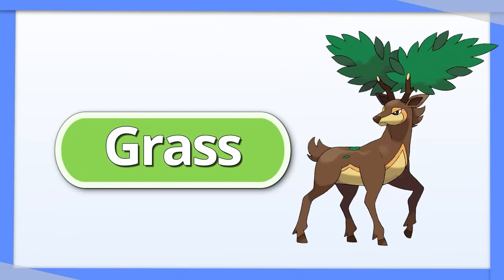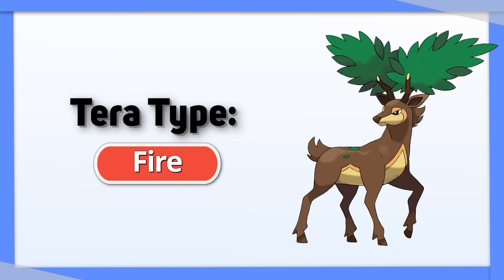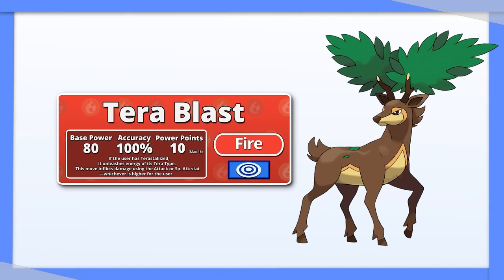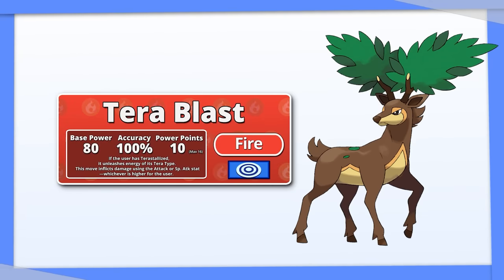Sawsbuck: like most Grass types, Sawsbuck benefits the most from turning into a Fire type. It has the added benefit of Tera Blast being a Stab move before Terastalizing and a Fire type move after, meaning it's still useful before you Terastalize.